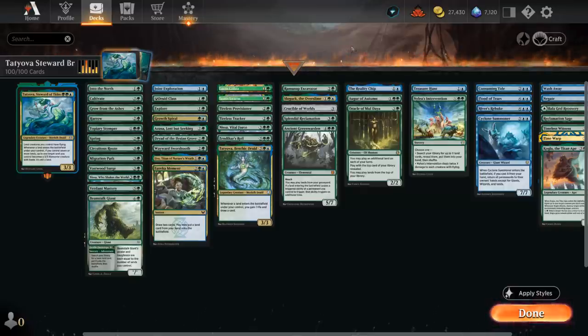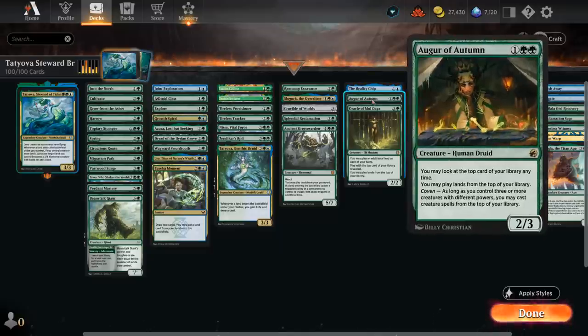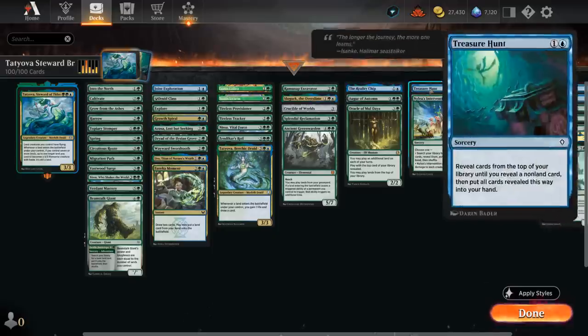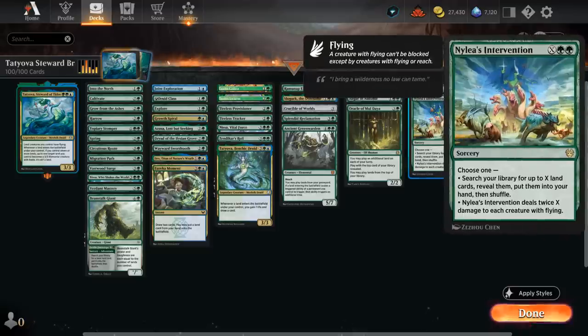The next section is ways to play lands off the top of our deck: with Reality Chip if we reconfigure it, Augur of Autumn which doesn't really need any help and can eventually play creatures off the top as well if we have Coven enabled, and Oracle of Mul Daya, probably the best one, as it lets us play an additional land each turn as well as letting us play lands off the top. Then we've got a few ways to just find additional lands: Treasure Hunt, since we have a very high land count in the deck, is likely to find several lands. And Knightli's Intervention can find any X lands we want.